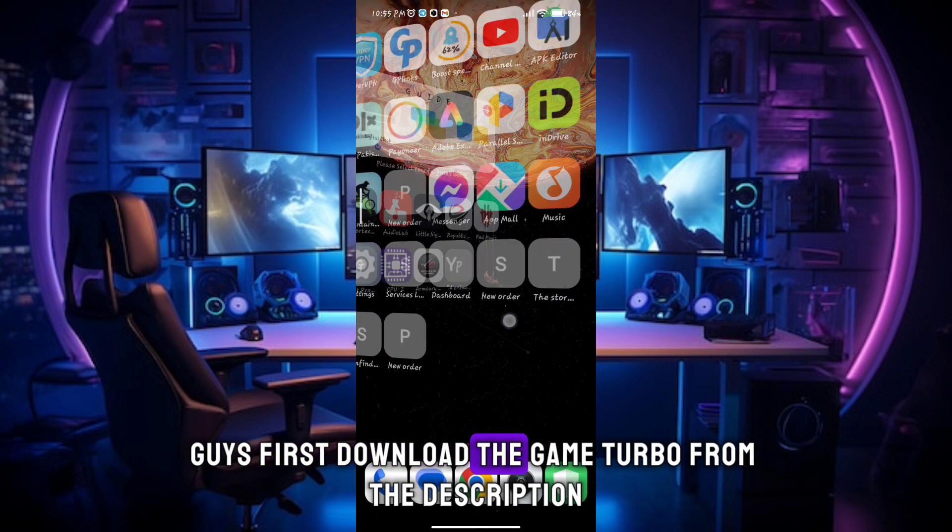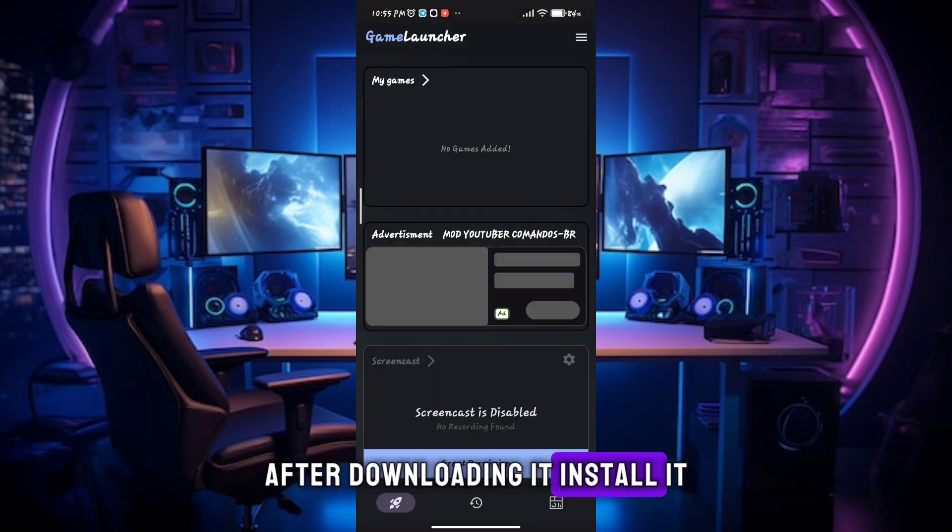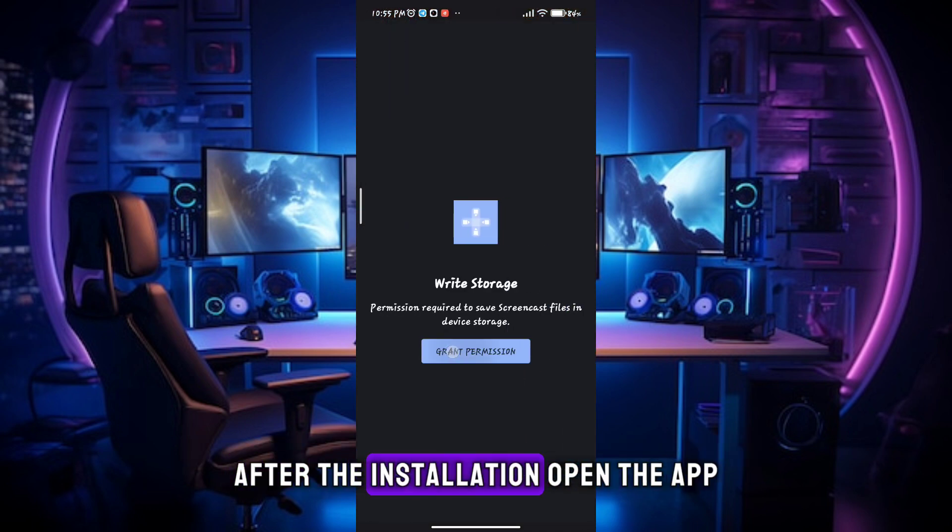First, download the Game Turbo from the description. After downloading it, install it. After the installation, open the app.